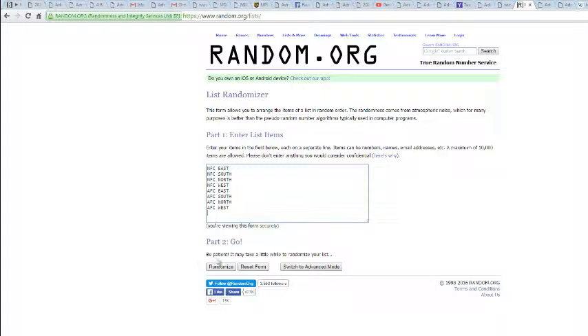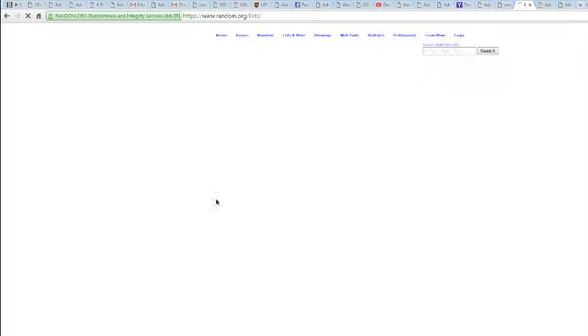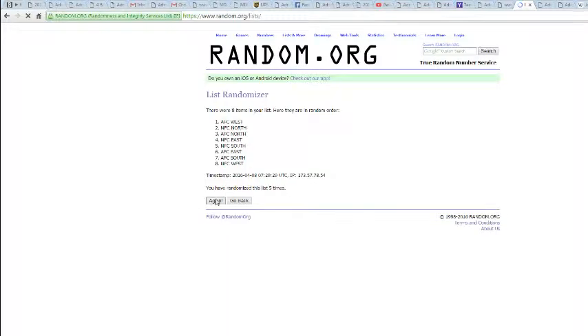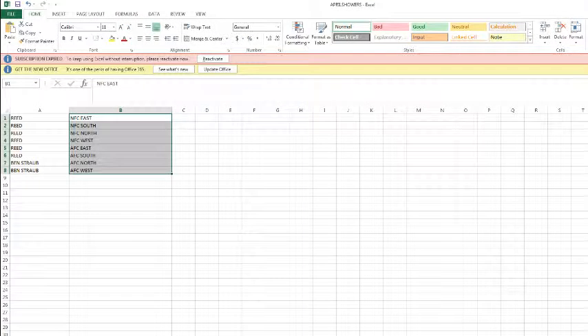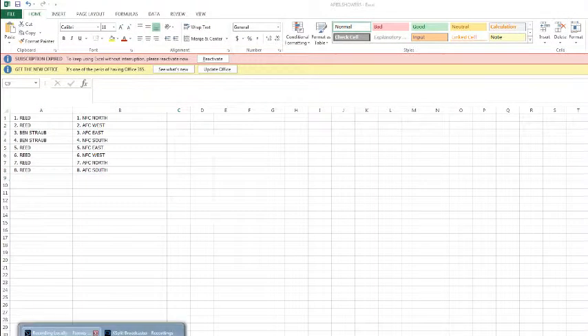And 14 times on divisions — twice, thrice, counting up to 13 and 14. NFC North on top, AFC South on the bottom. And there are your divisions.